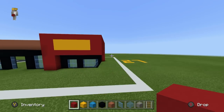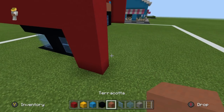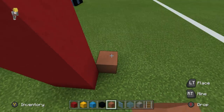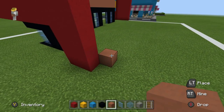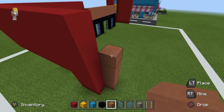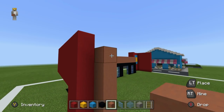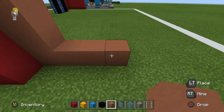Now we're going to flip over to the right side. Grab your terracotta and from the red concrete area, place a terracotta extending inwards and towards the back of the build. Extend the terracotta upwards by five — it should just sit below the red concrete. Then extend the terracotta towards the back by three rows and join it down to the ground.